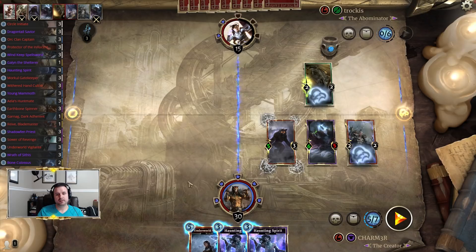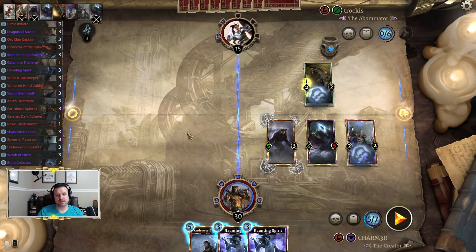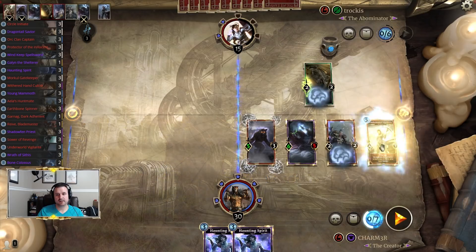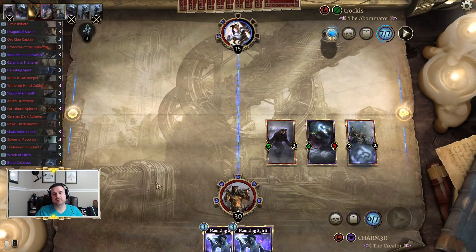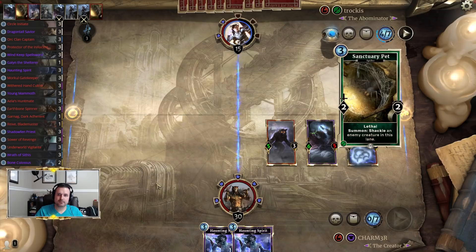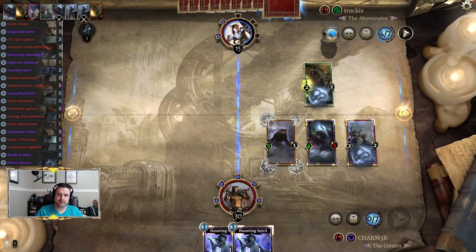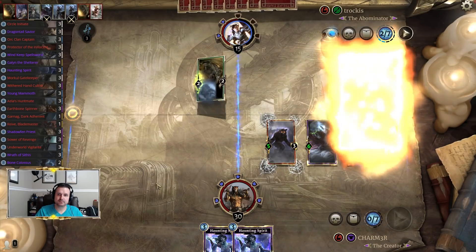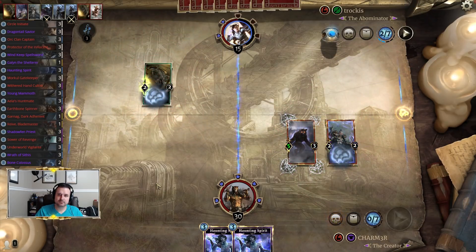Trying to decide if I want to just Vigilante face for five more damage or eat this knowing it's going to eat a Leaf Lurker. If he plays Leaf Lurker I only have three magicka left — four if you count the contract they have. They have another threat which is problematic — I have to assume this is a Leaf Lurker now.